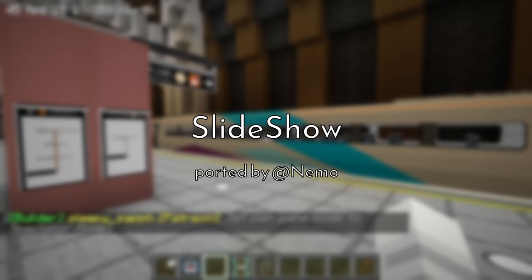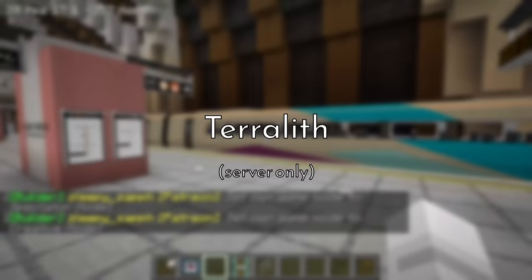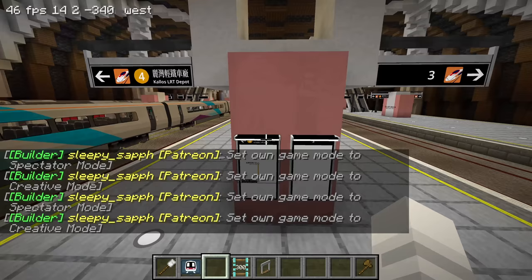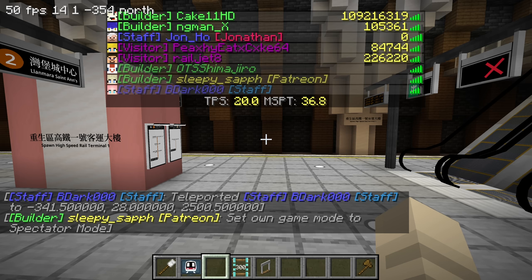Hey everyone, welcome back to another episode of the let's play series. Today I have a bunch of different changes to show you. I'm at the spawn high speed rail station again. We have the second platform in use now. Platform four goes to Callus LRT and platform three is still unused.